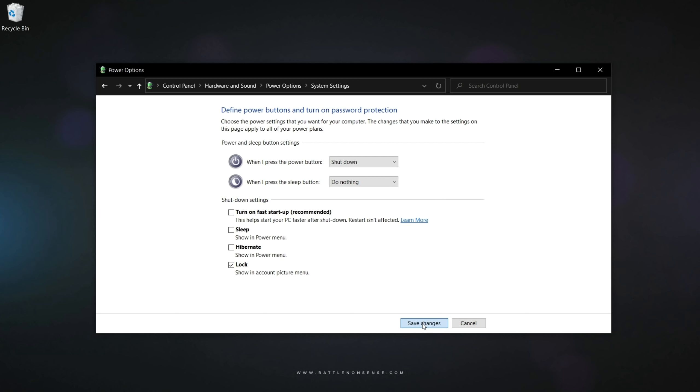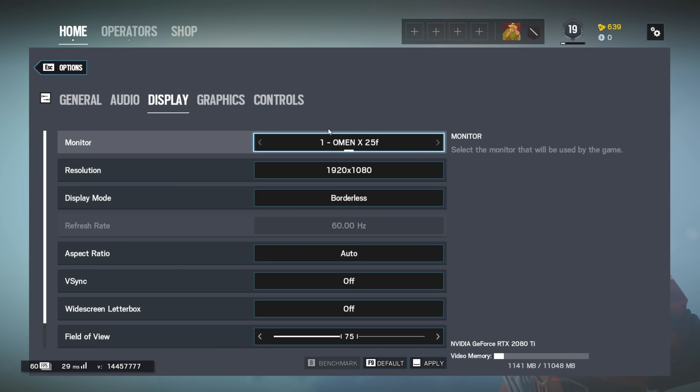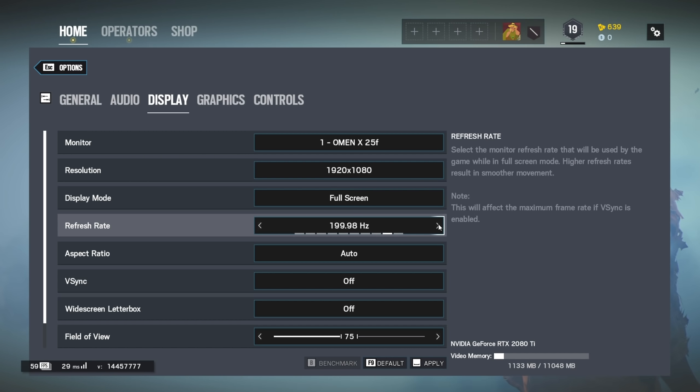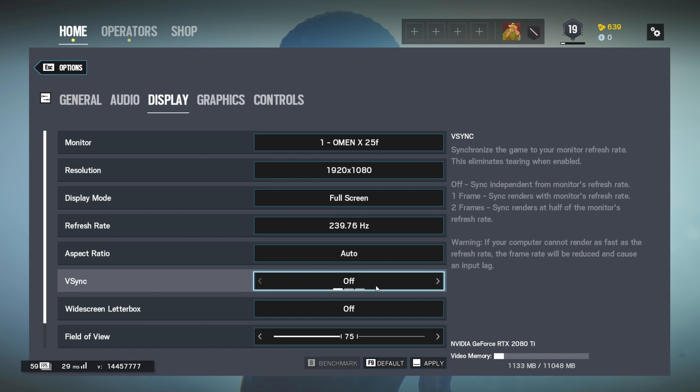Make sure that you have only one antivirus installed. Some free applications try to sneak free versions of various antivirus solutions onto your system during installation, so you can easily end up with more than one present, which can slow it down. Inside the options menu of the game, choose fullscreen mode, as that provides better performance than windowed or borderless windowed mode, and make sure you select the highest supported refresh rate. V-Sync significantly increases system latency, which is why you don't want to use it in a competitive game.